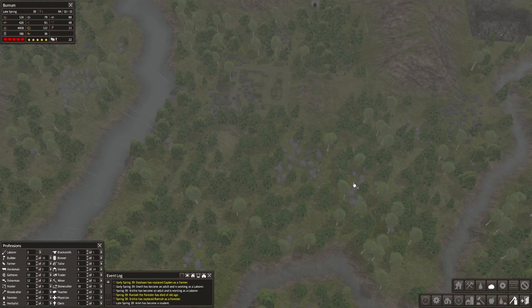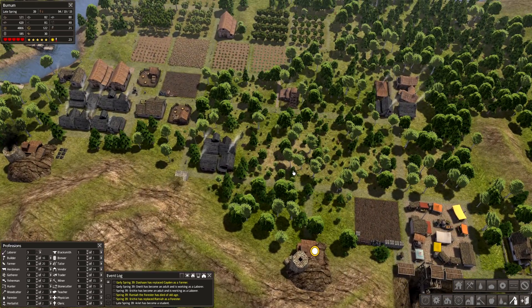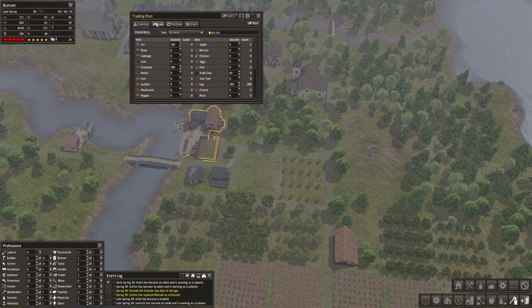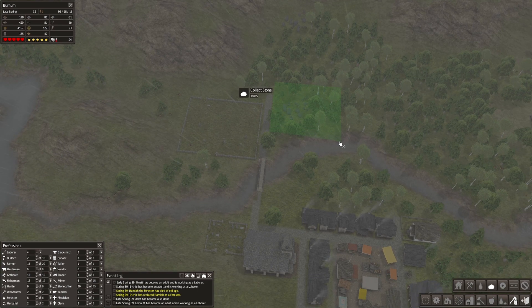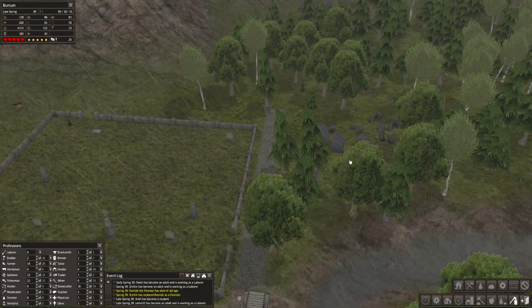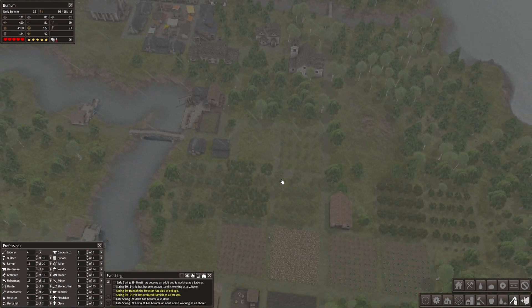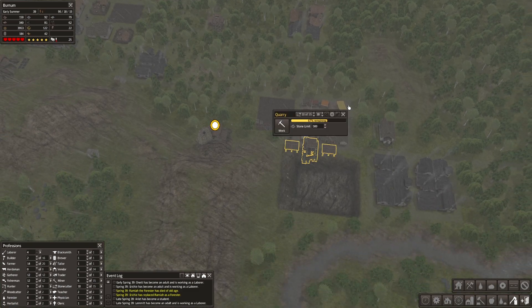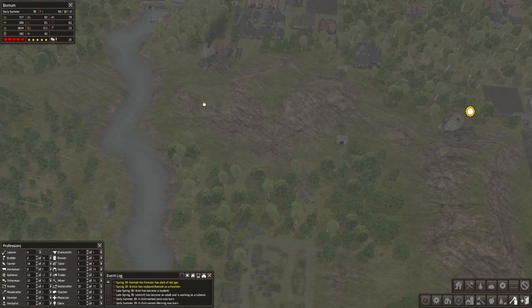We have 79 stored stone — not a lot but there's also not really less. We can collect that stone. Our firewood is doing okay, our logs are also doing reasonably fine considering we always have 300 extra at the trading post. That's iron — at least it's already set to be collected. Lemma has become an adult and is working as a laborer. Our mine is 67% — it goes down quite quickly. The warrior mine is still at 93%.